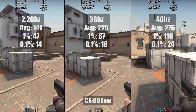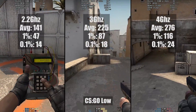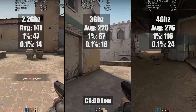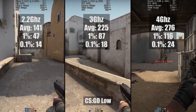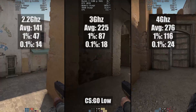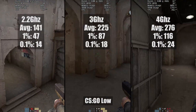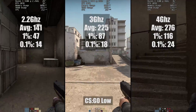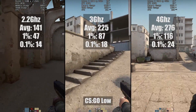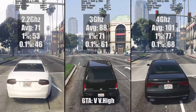The 3GHz and 4GHz results both demonstrated over 200 frames per second on average, and as you can see the 0.1% low was quite poor throughout. I didn't notice any drops that would cause this, but it was consistent across all the results, so even at 4GHz this occurred. I think this was probably the biggest frame rate difference you're going to see today, but our next tested title also exhibited some large differences.